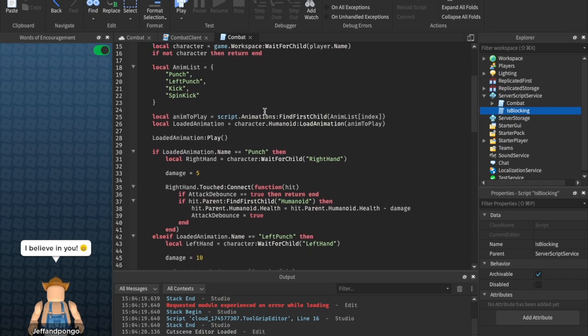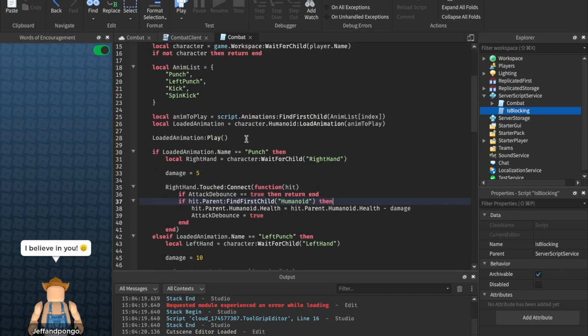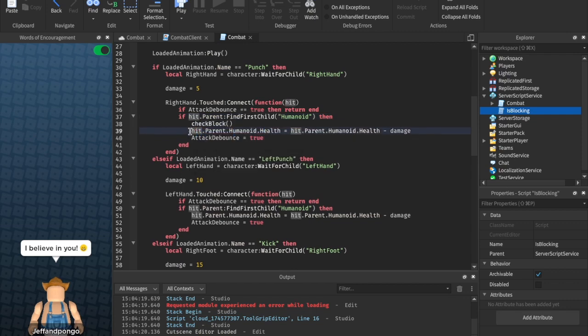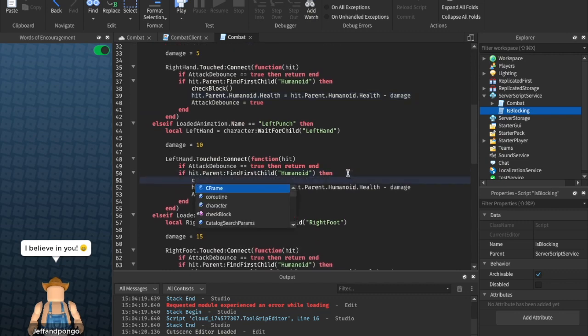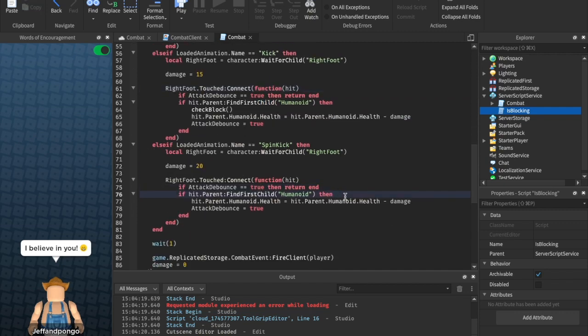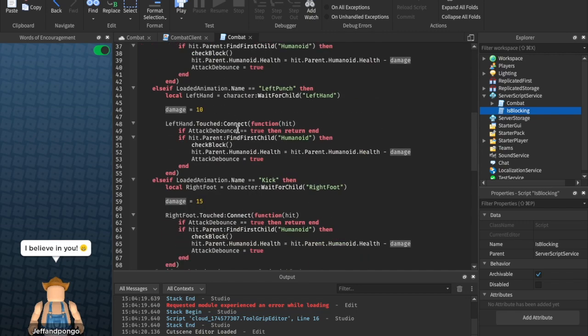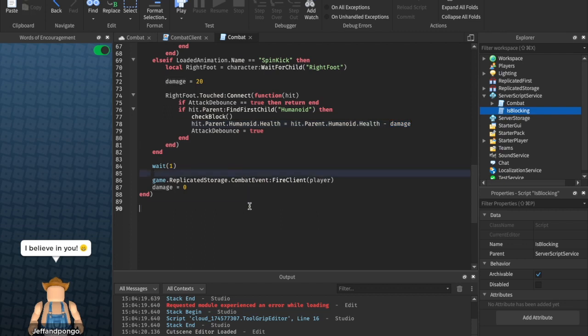Next, every time they try to attack, we're just going to call the `checkBlock` function. So we can write `checkBlock` right before each `hit.Parent.Humanoid.Health` line — every time we say that, let's just call `checkBlock`. We should do it a couple more times. This should be after each `if hit.Parent:FindFirstChild('Humanoid')`, because if we found a player and hit them, we're going to check the block to see if they blocked or not, and if they did, it sets damage to zero.